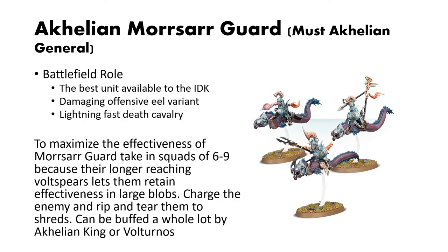These guys are probably the best unit available to the Idoneth Deepkin. If you look at top lists, it's mostly going to be eels upon eels upon eels — just all Morrsarr Guard. They are incredibly good offensive eel variants and lightning-fast death cavalry units.